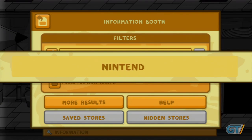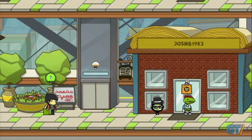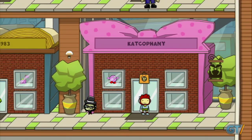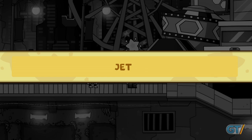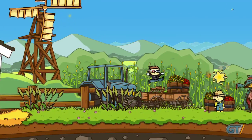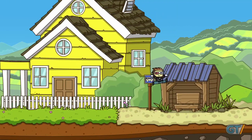Given the series' handheld roots, playing Scribblenauts Unlimited with the Wii U gamepad is a natural fit. Seeing the cartoony world come to life on your TV screen is certainly nice, but you'll inevitably spend most of your time gazing down at the action on the gamepad and poking out words using the touchscreen. The stylus provides a sound means of typing words and controlling Maxwell, though more traditional thumbstick and buttons are available too if you need to focus on jumping.